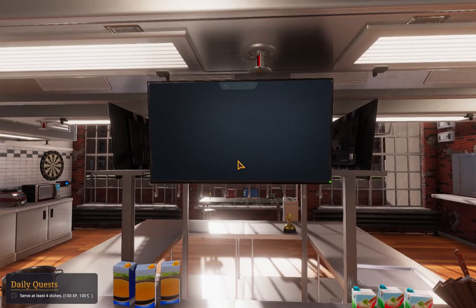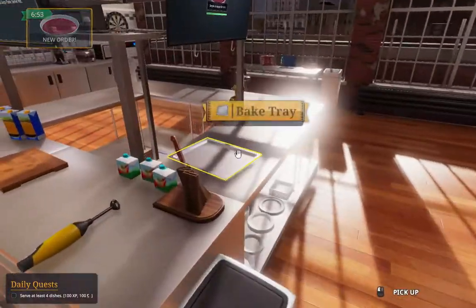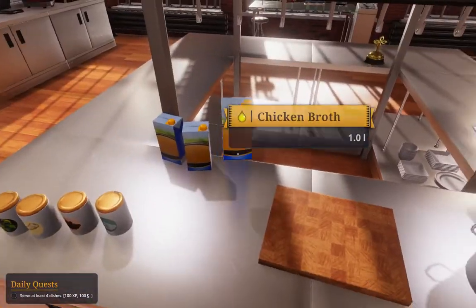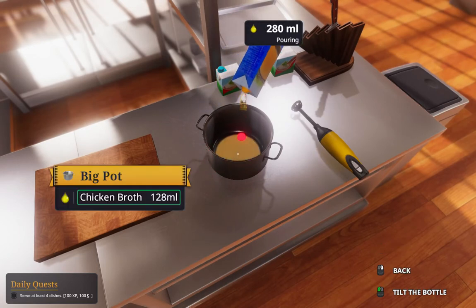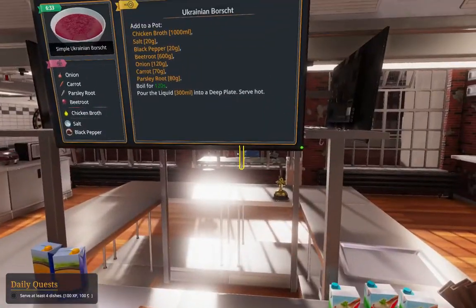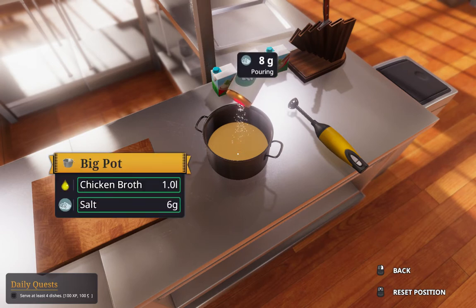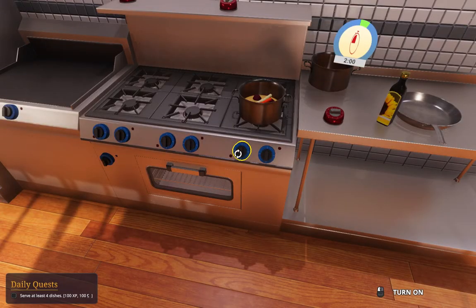What's our first objective? Ukrainian borscht. We know how to do that, of course we do. Add chicken broth — one whole liter! Add some salt and some pepper. Stick a bunch of stuff in the pot and then burn it alive!